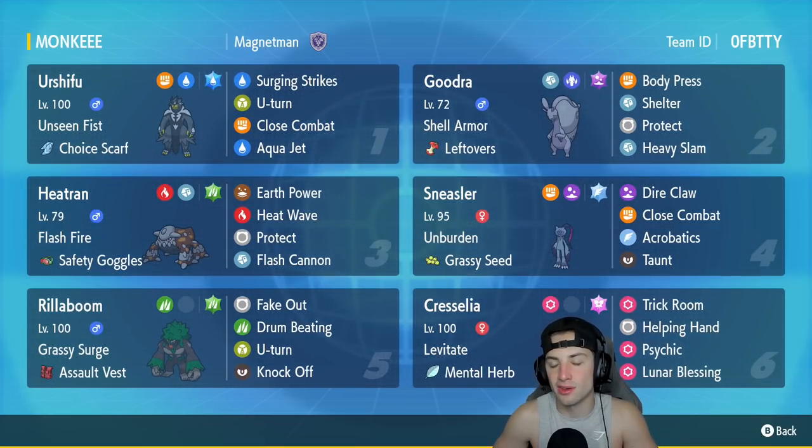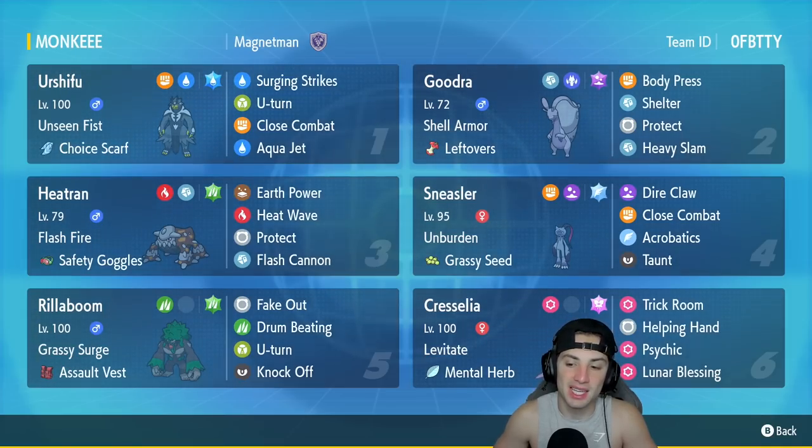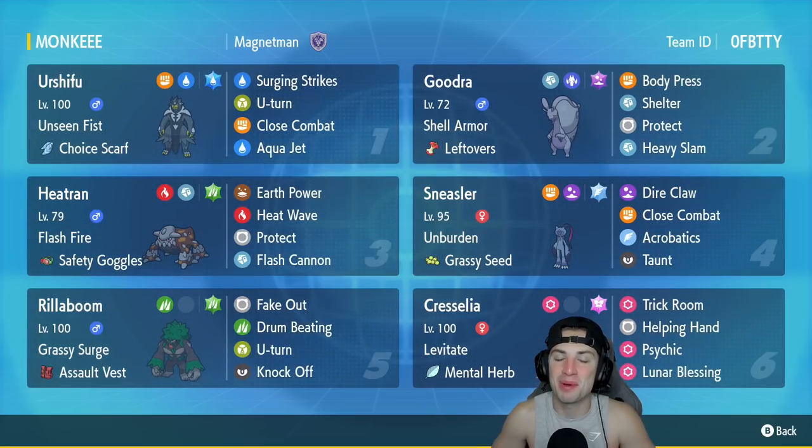In the final position is Ceruledge, a nice little trick Pokemon that merges this team together, especially if you're going up against Tailwind Tornadus or a team that has complete speed control. We can counter that by popping Trick with this Pokemon. It's got Levitate and the Mental Herb, Helping Hand, Psychic, and Lunar Blessing. If you want to run this team yourself, the code is at the top right corner.